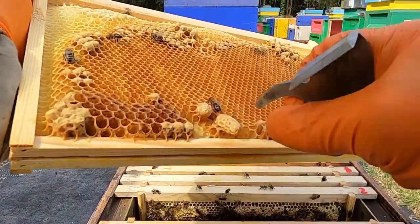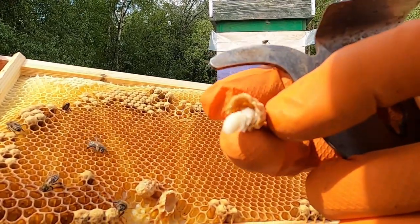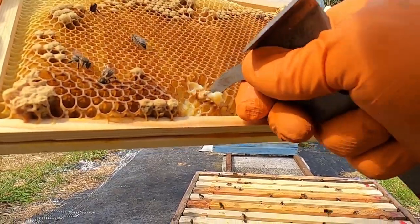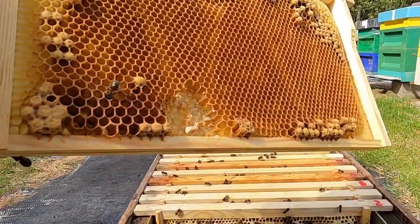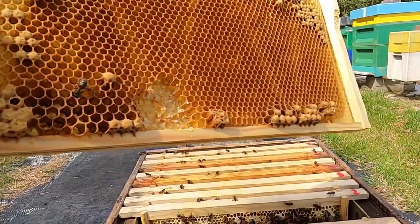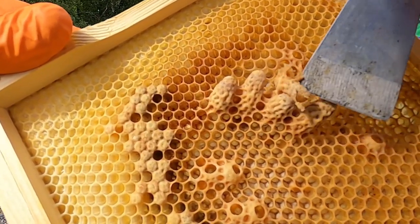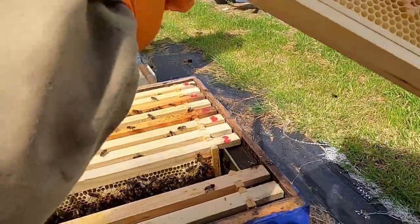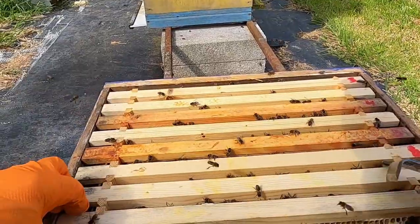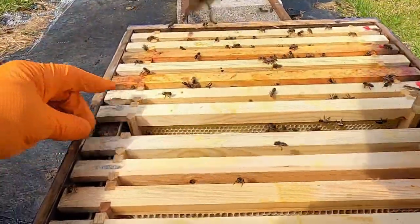Now we have some queen cells here — oh, there is a pupa. You have to destroy all of them and make sure you get rid of them along with the royal gel. Scrape them out — not just destroy them on the frame — get rid of the royal gel as well, as that helps when you introduce a mated queen. Taking all of them down. Shake the bees to make sure you're not missing a single queen cell.